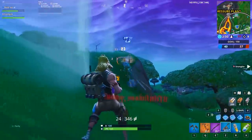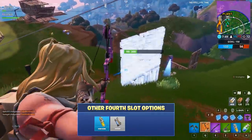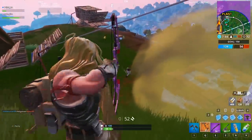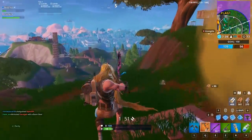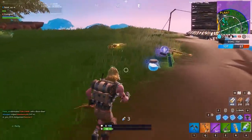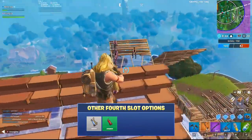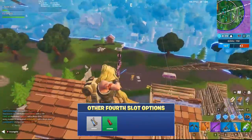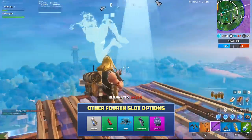You have a couple of choices for your fourth slot in this build. We'd recommend some sort of utility like stinks, grenades, dynamite, or even redeploy for more movement. Stinks complement the boom bow well because they force players to reposition — you can usually take advantage of those opportunities to get tags with your bow. Plus, stinks are a great tool to have in general because of how well they counter turtling. Grenades and dynamite serve similar purposes but don't necessarily complement the boom bow as well as stinks, although they do blow stuff up, so that's a plus. Or, if you're a fan of extra mobility, you could go with glider redeploy, shadow bombs, or even a rift if you have one.